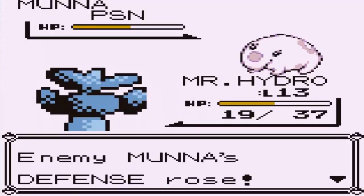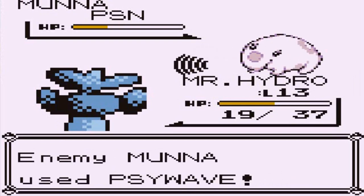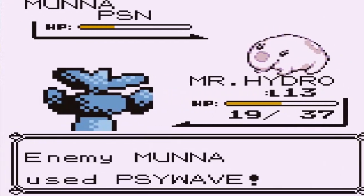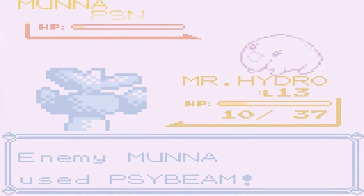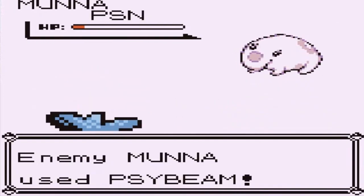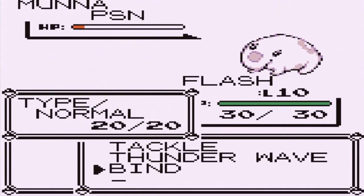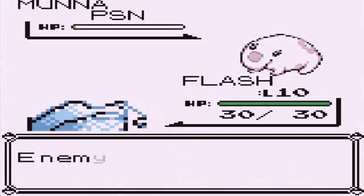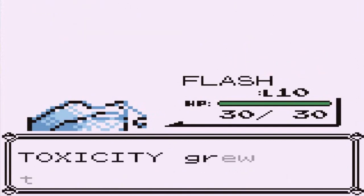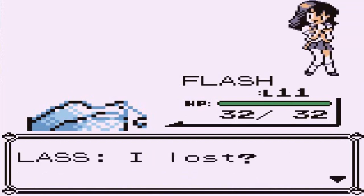Psychics are still weak against Ghost-type attacks, so let's go with Water Gun. This Munna is not giving us a chance right now, even though it's poisoned — it's tanky too. Holy crud, I did not expect Munna to come out with a Psybeam attack. Let's go with Flash — he's going to coattail on the teammates' victory. Let's go with a Bind attack. This Pokemon cannot move, and we've got it in a cycle. Munna has been defeated! Toxicity grows to level 11 and Flash grows to level 11.